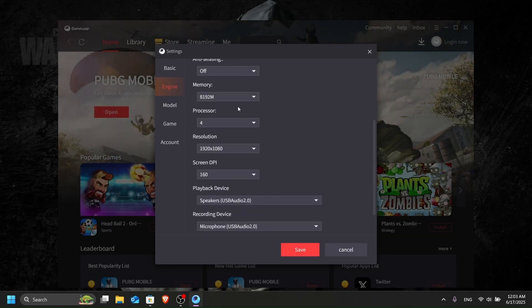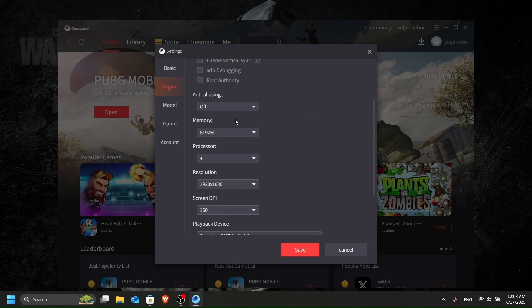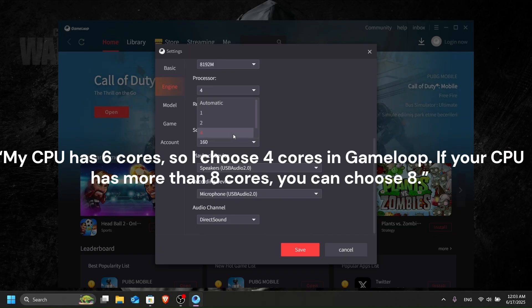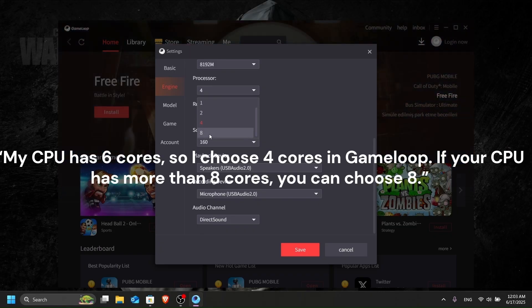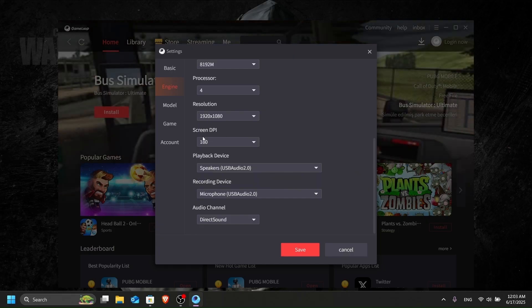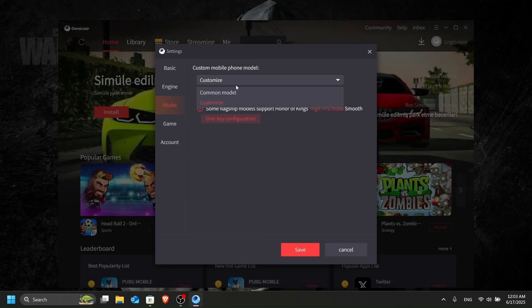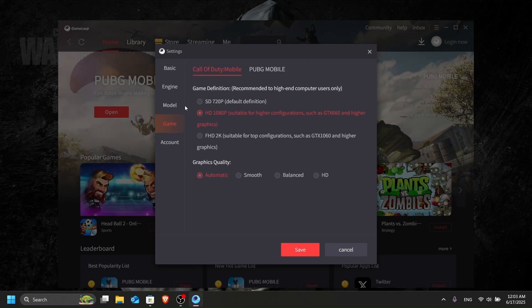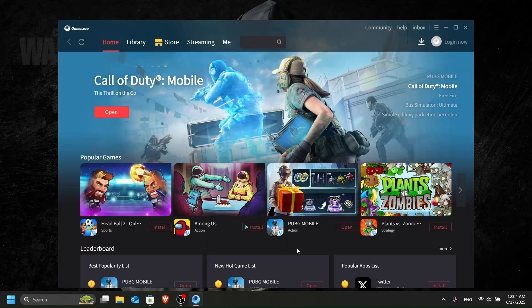In the Engine settings, choose DirectX and tick 'Enable rendering optimization' — this is way better. Do not tick the other options, as they are useless. Set memory to 8GB, processor to 4 cores (or 8 if you have a better CPU), set resolution to your monitor's resolution, screen DPI to 160. In the model field you can write anything — it doesn't matter. Copy these settings in the game tab and save.